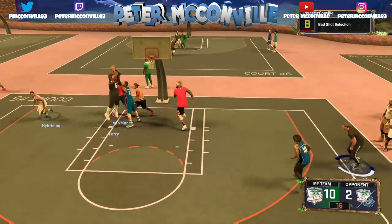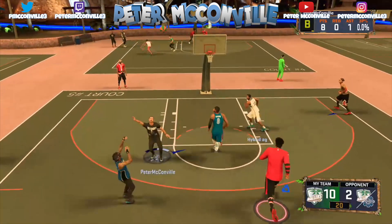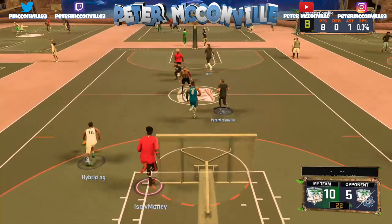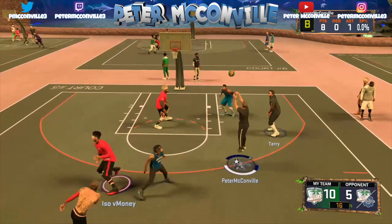There are also some other effects people do notice with Defensive Stopper — it gets you into better closeout animations, and when somebody tries to blow by you off the dribble it'll be harder, putting you into push or bump animations. But the main overpowered things are the badge negation and the attribute reduction, which really do make a significant difference.